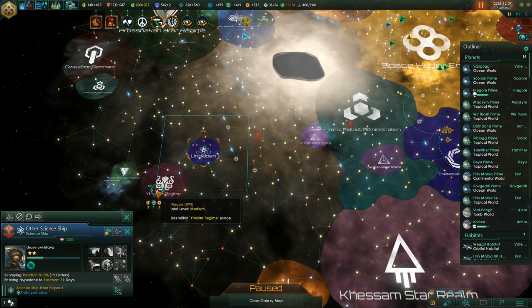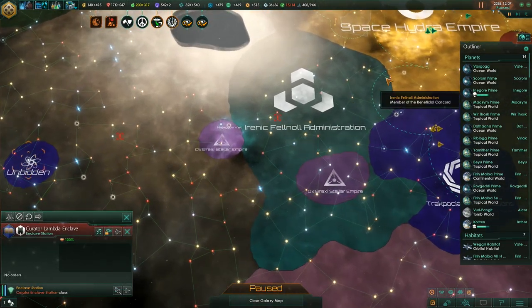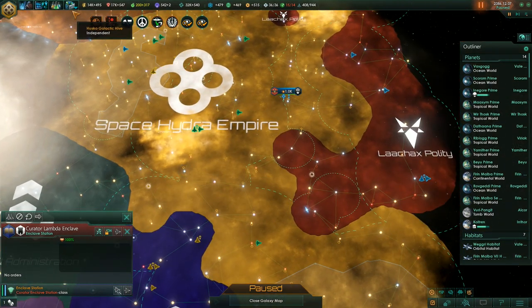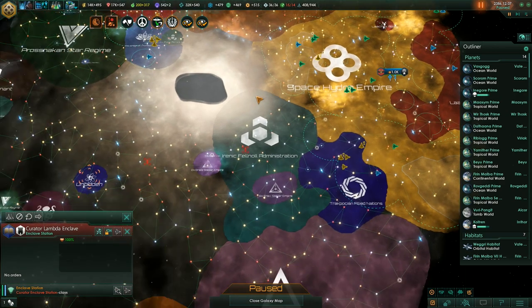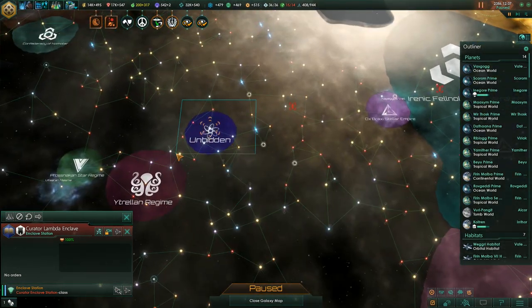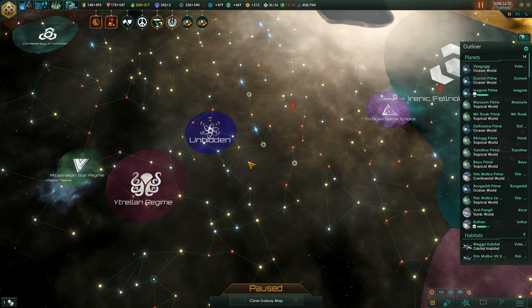Before they spawn any anchors, we definitely don't want that to happen. But first, before we do anything else, we need to redesign our battleship slightly. Because there are mostly two things that you need to know about the Unbidden and their ships.